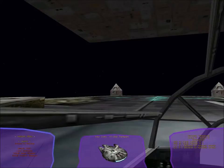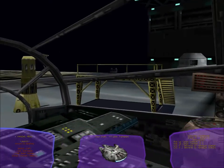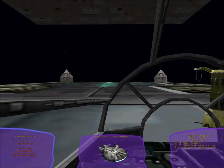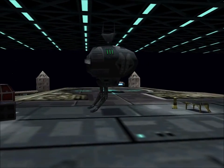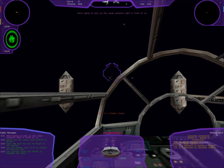Here we are — this is my spaceship, and there's my little robot friend. Let's launch, let's go! Oh, taking hold of the joystick — oh my god, feels so right. We're going to pick up the cargo canisters right in front of us.